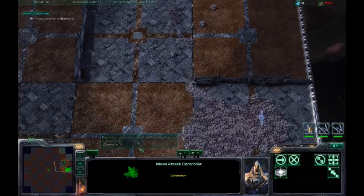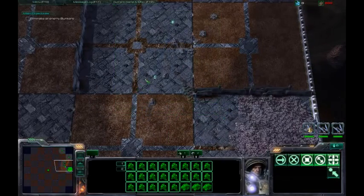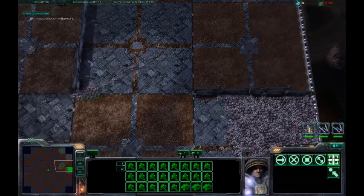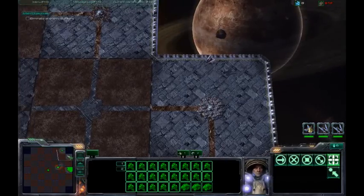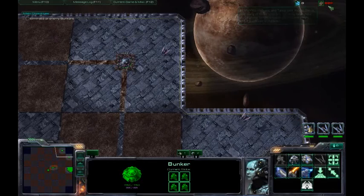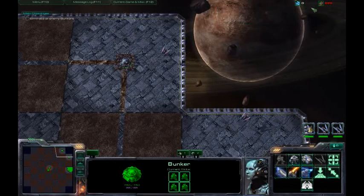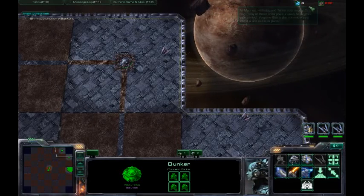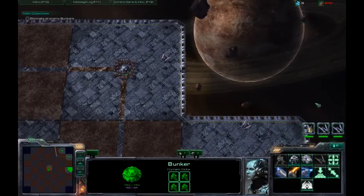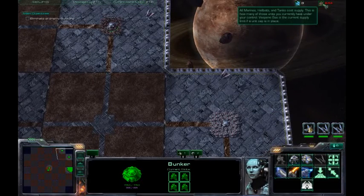Units told to hold position or patrol are still doing so even after I clicked mass attack. If you don't want to attack with your entire group, you can select a small bit of units, just click mass attack button. Doesn't matter what they're doing, it will work no matter what. I haven't voted for a supply limit, so Vespene is missing among the list of resources. Vespene would be your current unit limit, since I wasn't able to get supplies to show up properly.